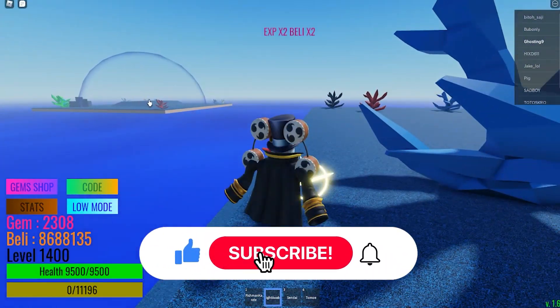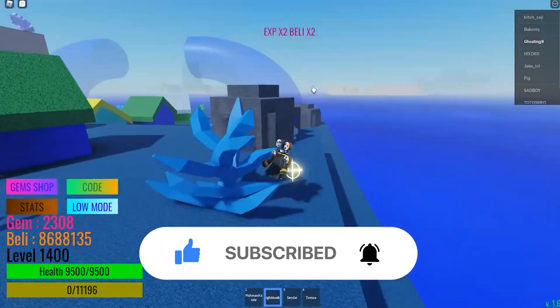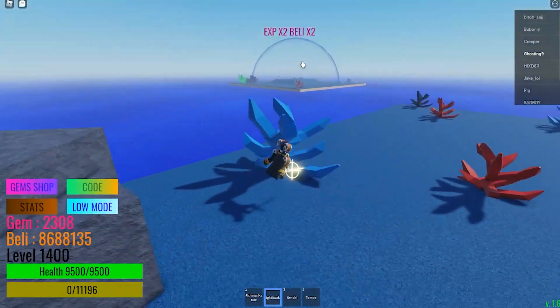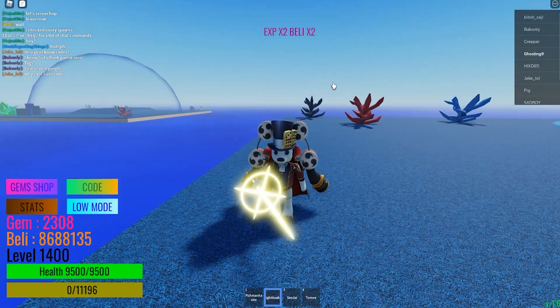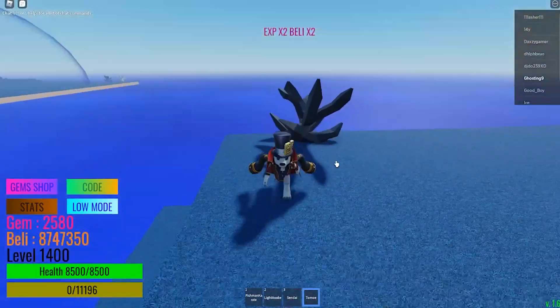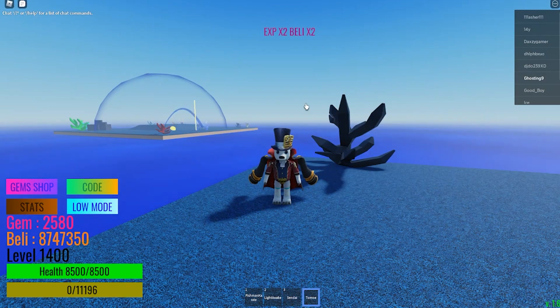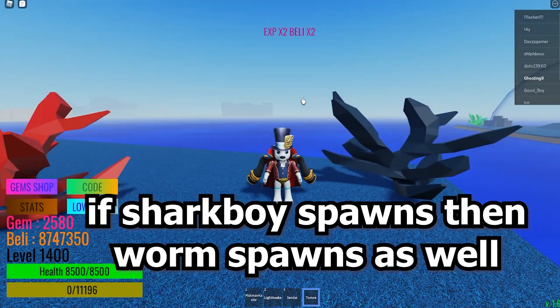First off is killing Shark Boy and the second one is killing the worms. The worms give a lot of gems and also Shark Boy. The method is just server hop from server to server, find the Shark Boy or sea worms spawns — and when Shark Boy spawns, that means worms spawn too.